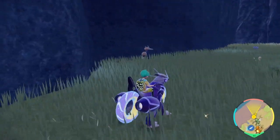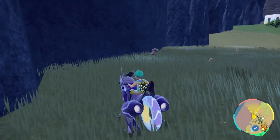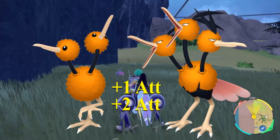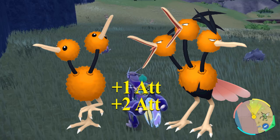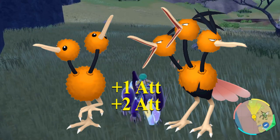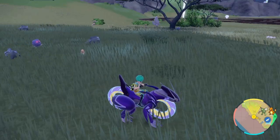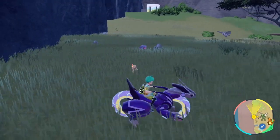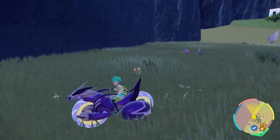For attack EVs, Doduo and Dodrio — as you can see running right there — both give one and two points of attack upon defeating them. They're also an incredibly common spawn in the same area where Rhyhorn spawns.